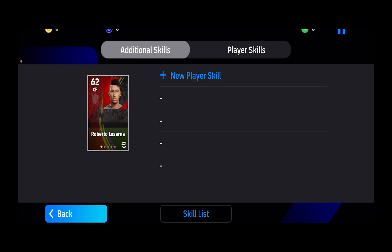At the top right corner you can see a green button — right beside it, it's showing 0. That is basically the Skill Token. To add skills to your player you need Skill Tokens, so keep that in mind as well.